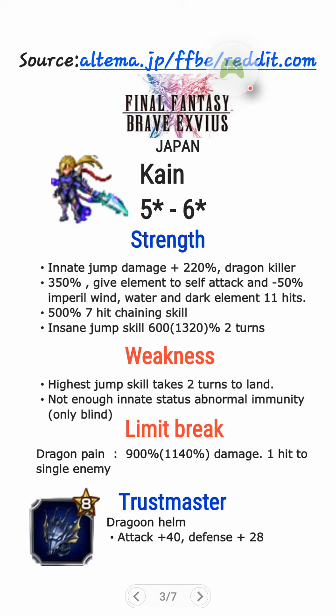Alright, we start with Kain first. What are his strengths? He has innate Dragon Killer, plus 50% damage. He's got innate Jump Damage plus 220% — crazy stuff right here. He's got one skill at 250% damage, and it also gives the respective elements to self, and minus 50% to their respective elemental resistance. Those are Wind, Water, and Dark element, and it is 11 hits so he can chain. You can choose which one you want to chain: Wind, Water, or Dark. He also has a 500% 7-hit chain skill, and it is 8 frames, so he can chain with Fallon. It also gives you 2 dodge in 1 turn, so it's like Fallon.